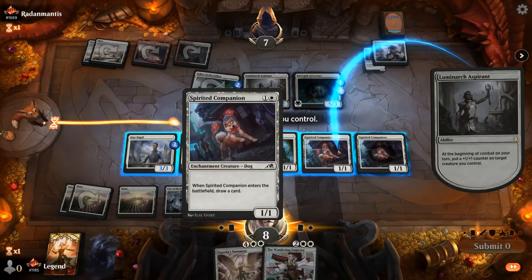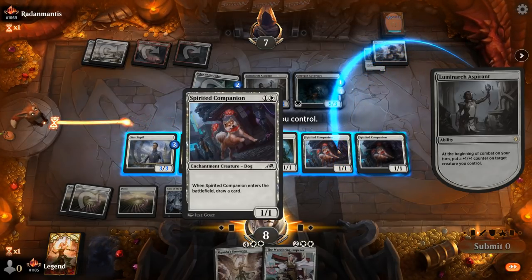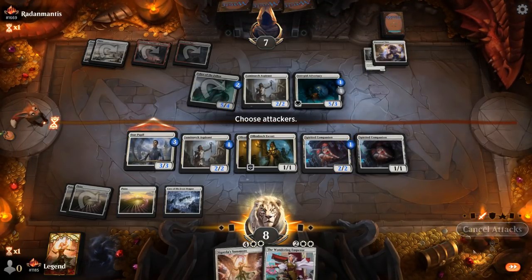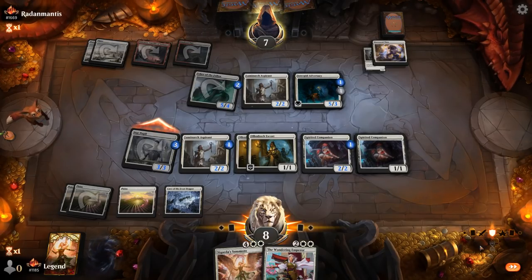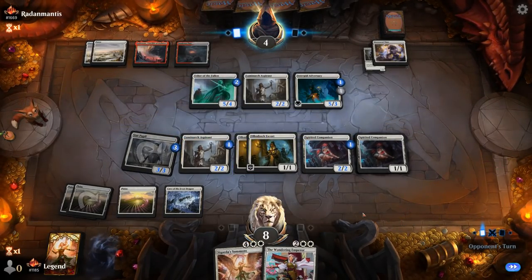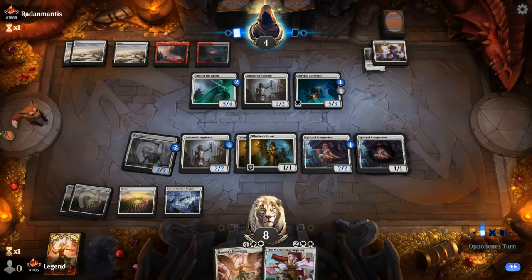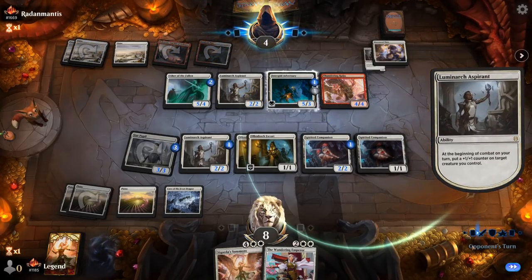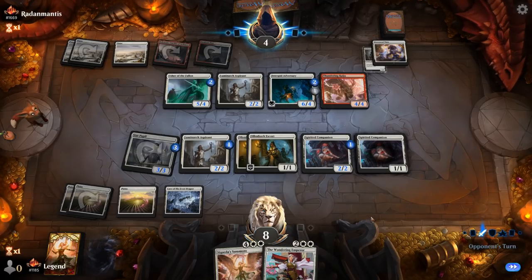Although then we don't encourage the opponent to turn their creature sideways. Let's try putting a counter on Companion, just attack with Pupil, and then we could make both the Companion and the Aspirant indestructible with our two Escorts, which can also soak up some damage, potentially preventing lifelink from Adversary if it doesn't trample. Raiju. That works. The Escorts being able to sacrifice to prevent Adversary gaining life is going to be key.